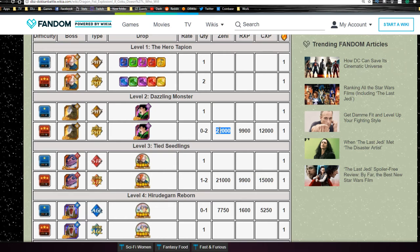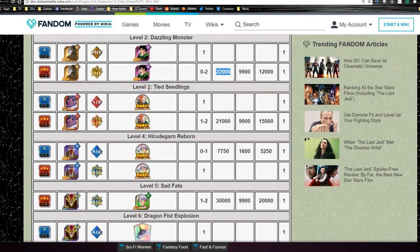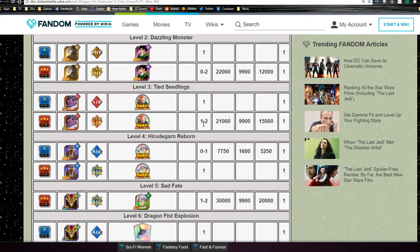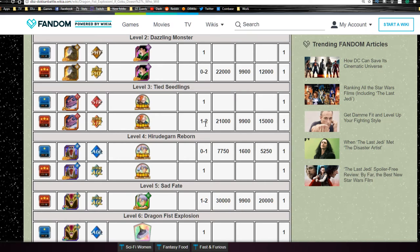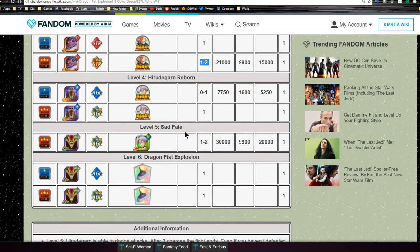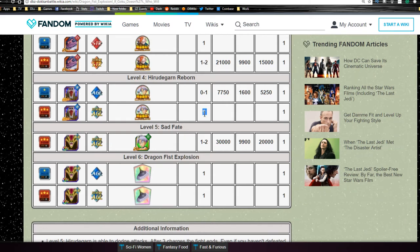He drops, so recommend grabbing them. Next is Level 3, Tied Seedlings. This is where you get the Tapion Medals, one to two drops per run - it looks like a guaranteed drop, though no official information on that. Stage 4 is Hirudagon Reborn. You get one guaranteed Trunks drop per run on Level 4, though again no guarantee as I haven't run it.